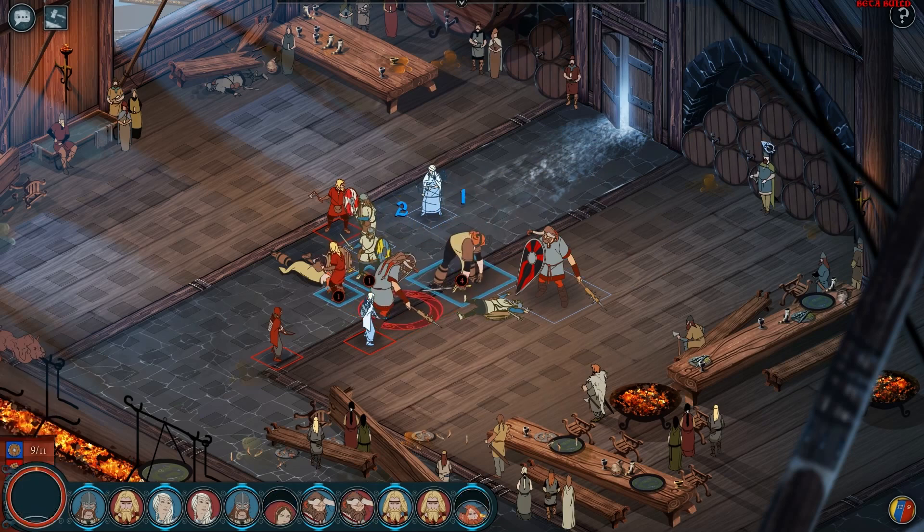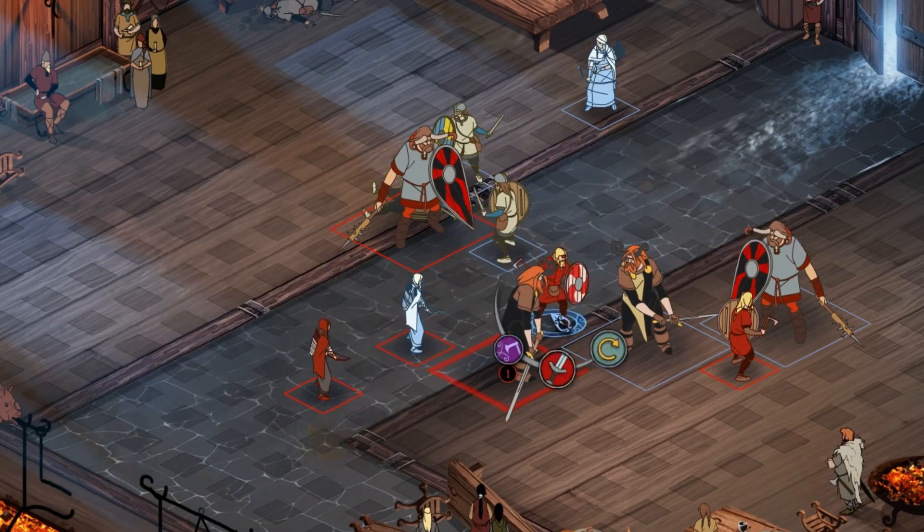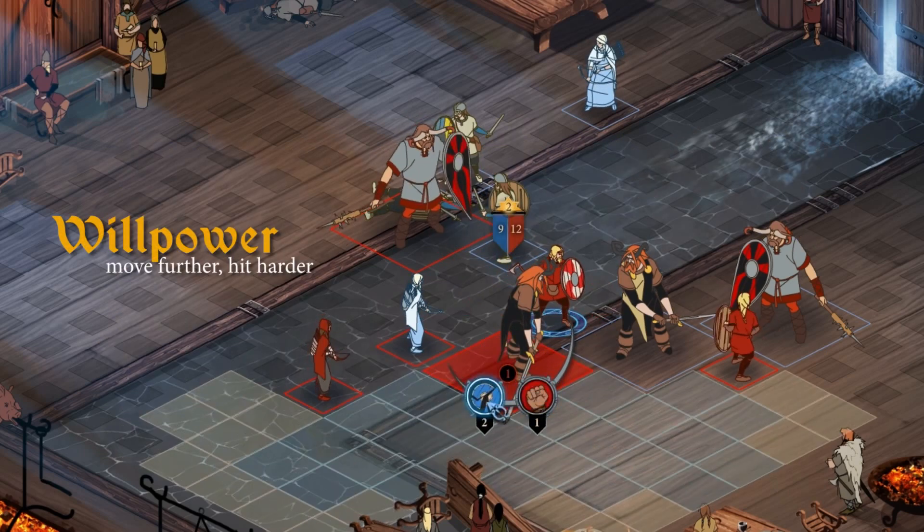Unlike most strategy games, you won't get far by dogpiling the nearest enemy. Even before you start to consider special abilities, you'll balance multiple choices: who is my best target, do I go after their strength or armor, and do I use willpower to boost my attacks?